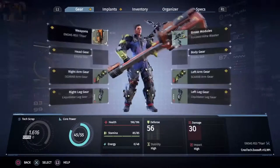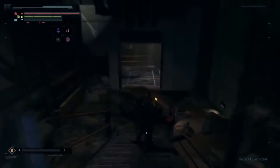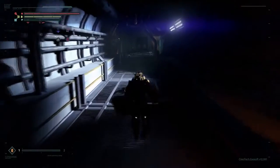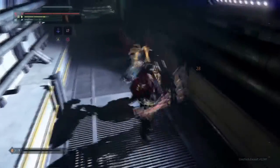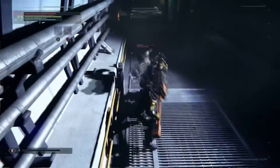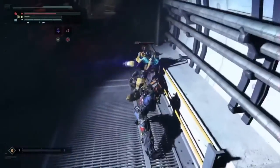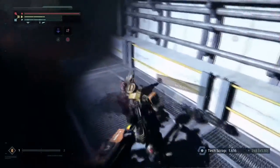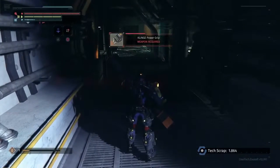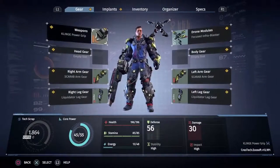We're going to try out another weapon — this is the one we cut off the first enemy we encountered upstairs at ground level. You can see this plays much more differently from the staff. It's hard, it has big combos, but it's quite a bit slower. It also has different finishing move sequences. All the different weapons have different finishing sequences, so you'll have to try them out and see which ones have the movesets you like best and fit your style. We're going to try out the Klinga power grip as well — it's a mounted weapon.